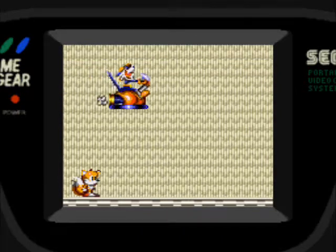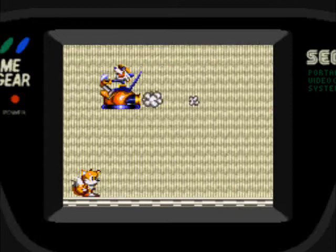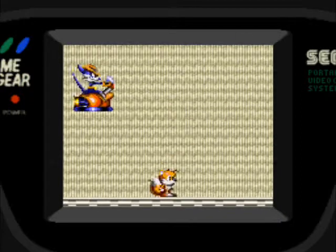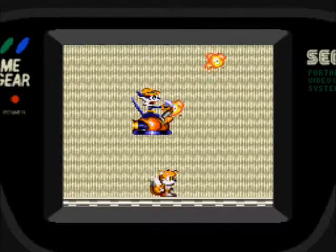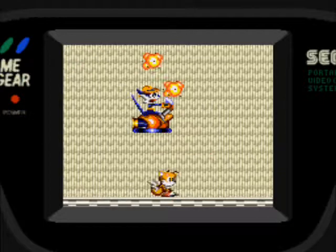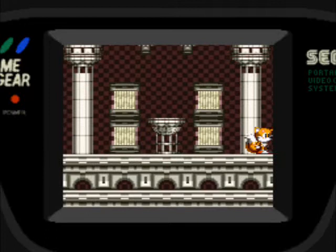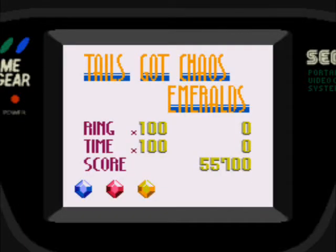Aparece Fang Sniper con su moto voladora, le damos unas tres veces y ya está, le ganamos. Conseguimos la tercera esmeralda, la naranja o amarilla, no sé. Bien, tengo tres esmeraldas, me quedan dos. Y volvemos a Sunset Park.